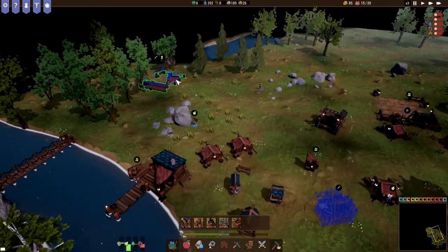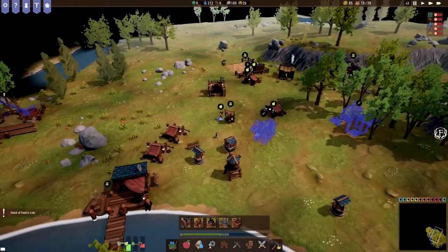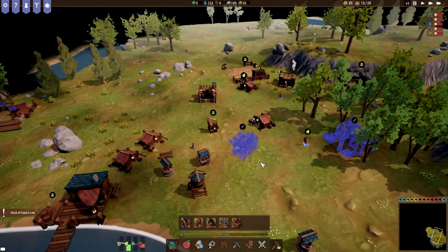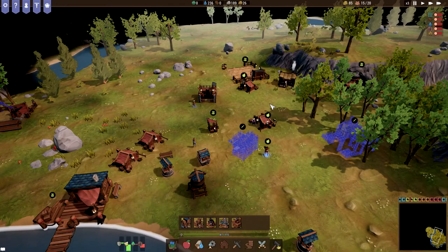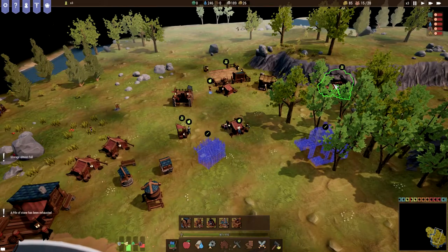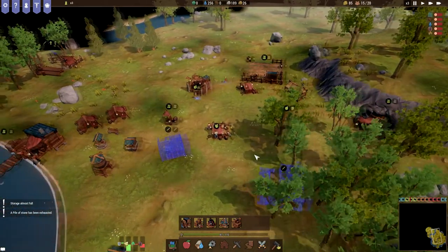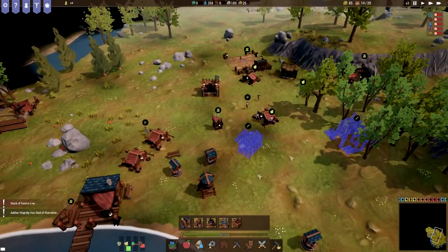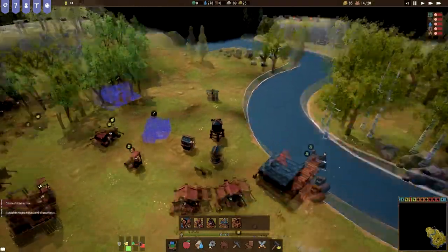I've learned that a very high priority is to get a logging camp going inside our town area before we run out of wood. And of course a mine that produces stone would be a very high priority — this one is producing iron at the moment but we can change it to stone, so we have our standard resources and can just keep building and expand to make outposts.